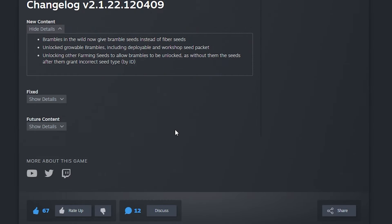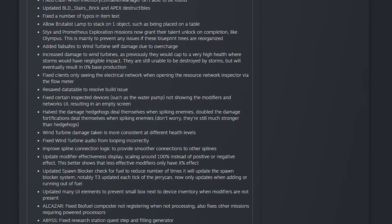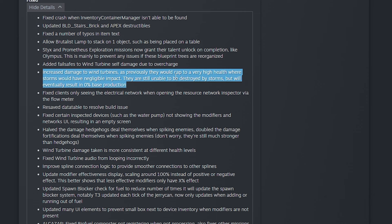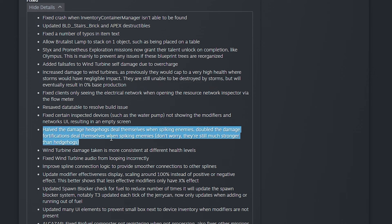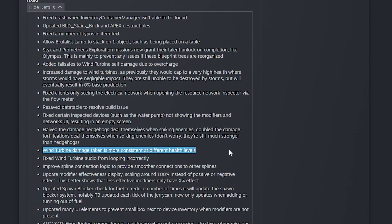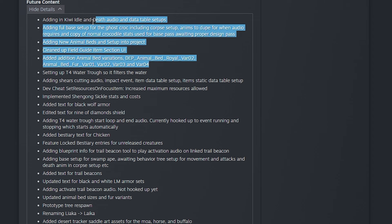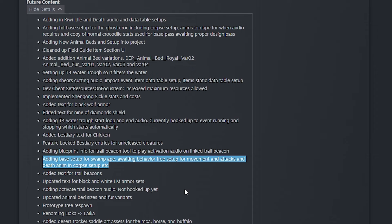Going over the fixed section of the changelog: the Brutalist Lamp can now be put on objects like tables. Here are the changes to wind turbines — they previously would cap to a very high health where storms would have a negligible impact; they are still unable to be destroyed by storms but will eventually result in zero base production. They halved the damage hedgehogs deal when spiking enemies, and doubled the damage for fortification spikes when spiking enemies — they're still much stronger than hedgehogs. Wind turbine damage taken is now more consistent at different health levels. In future content: a Tier 4 water trough, a nine-of-diamond shield, a swamp ape with a behavior tree for movement and attacks — so a hostile creature. And finally, they're working on the prototype tree respawn.